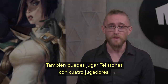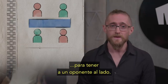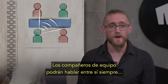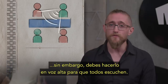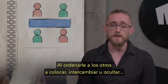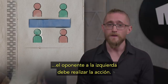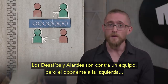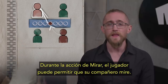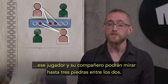You can also play Tellstones with four players. In this variant, teammates sit diagonally across from one another so as to have an opponent sitting next to them. Setup is the same, and play proceeds clockwise. Since this is a joint effort, teammates may talk to one another at any time. However, they must always speak openly so everyone at the table can hear. When you instruct the opposing team to place, swap, or hide, the opponent to your left will carry out the action. Challenges and Boasts now target a team, but the opponent on the player's left will ultimately decide how their team will respond. During a peek action, a player may let their teammate look at a stone. And if an opponent just scored a point, the player and their teammate may look at up to three stones between them.